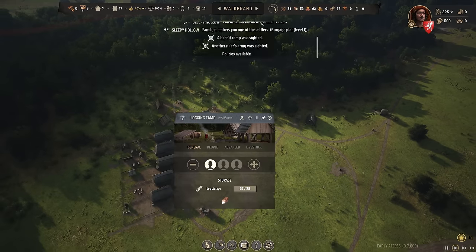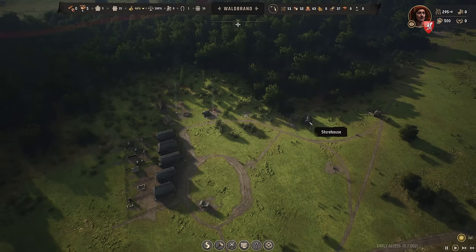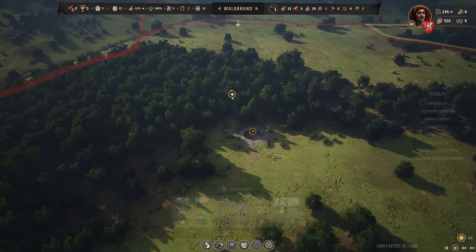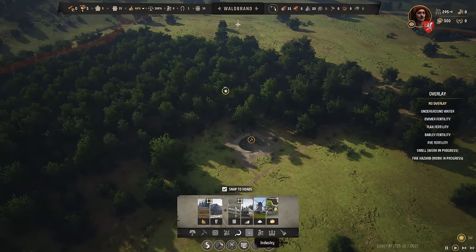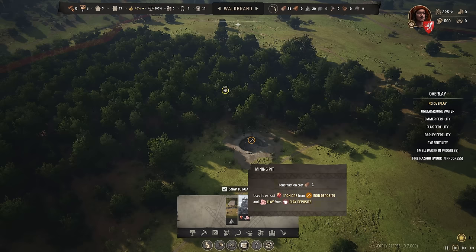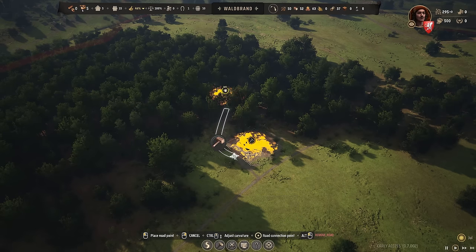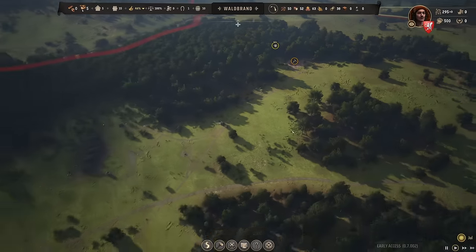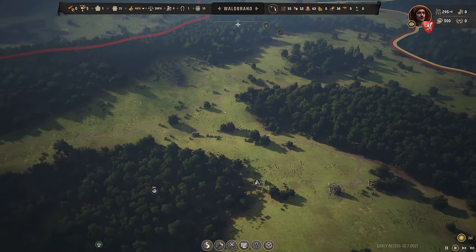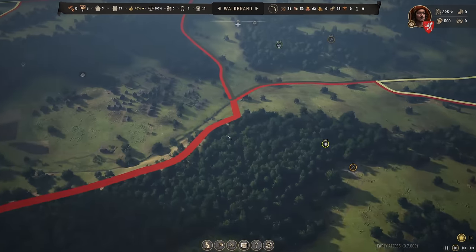By the way, the logging camp is pretty full on timber, so theoretically I don't need it anymore. I could actually start the clay deposit — get rid of the lumberjack hut there and just get the clay and iron out of it. Let's build that too to get the clay running. We'll need a second pack station to make it worth our while, but that's for later.